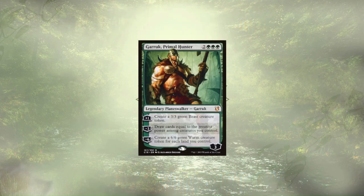I'm talking of course about our token generators, and topping our list we have a few planeswalkers, starting with Garruk Primal Hunter. He has two different abilities that allow us to create token creatures, as well as one that's going to let us draw some cards. With our commander on the field, we'll be generating two 3/3 beasts a turn, until we can ultimate to get two 6/6 worms for each land that we control.